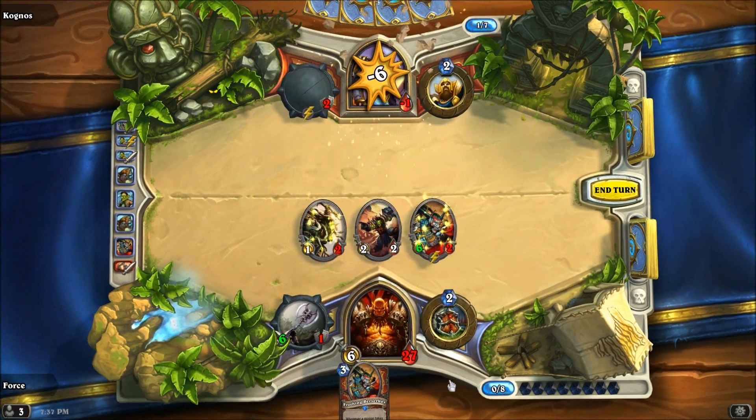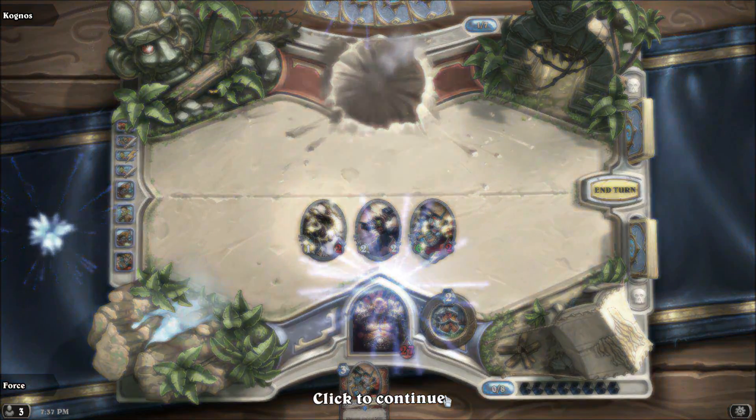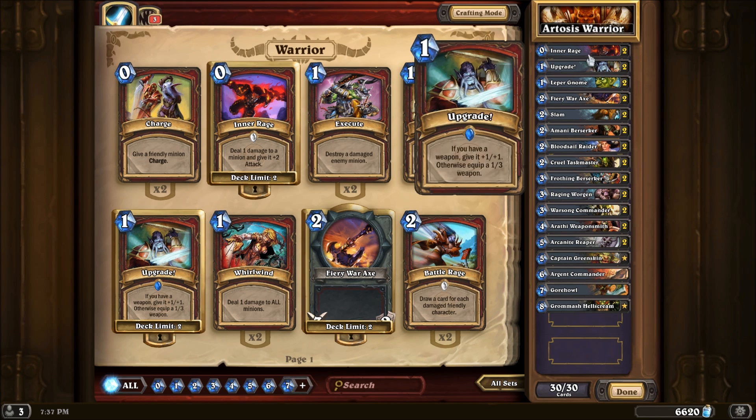And that is an example of a game. So let's go ahead and wrap things up by taking a look at the deck list for Artosis's Warrior deck. As mentioned at the top of the video, this deck really has three main focuses: the enraged creatures, things to trigger your enraged creatures, and then weaponry and weapon play — spells that not only add to your weapons' durability and attack, but ones that also play off of it. So let's just run through that list here.